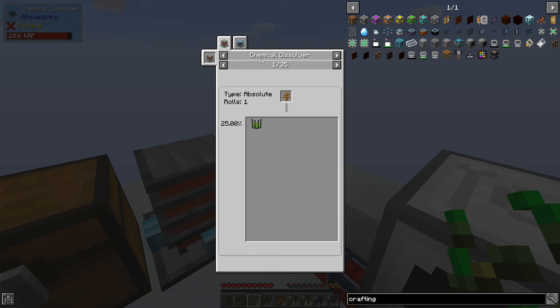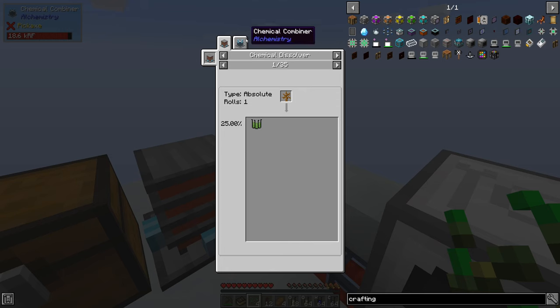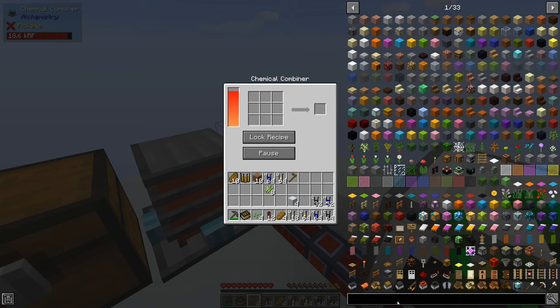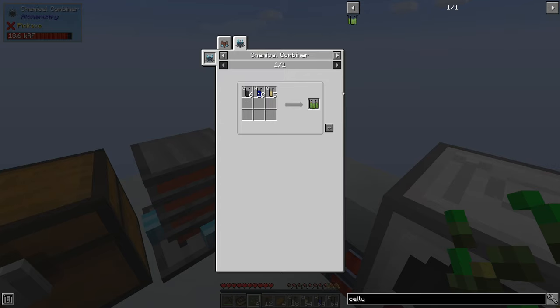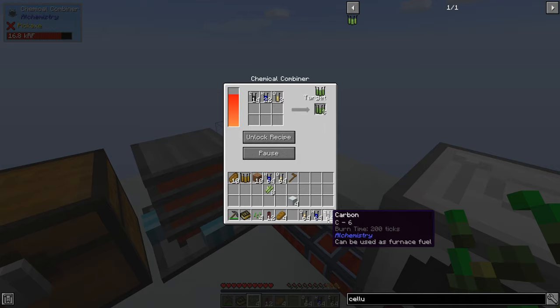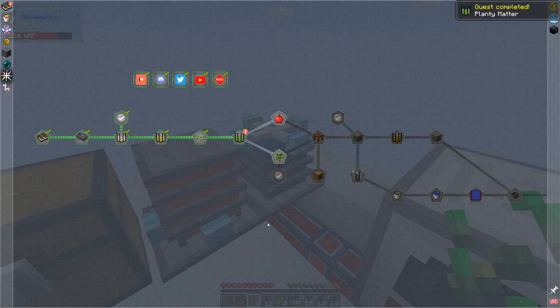If we shift-click that in - cellulose - and do C, H, and O, it will then produce cellulose and I'm going to need four of it. So let's just make a little bit more. There's the O we're short of. We've got everything we need there and that quest is done. These are fast!